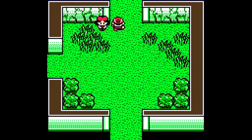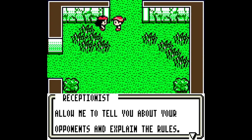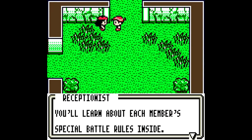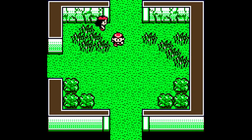You just exposed yourself because this lady was standing here, but never mind. Thank you for visiting — this is Team Great Rocket's Grass Fortress. Allow me to tell you about our opponents and explain the rules. The leader of the Grass Fortress is a man named Parker. In order to fight him, you must first defeat three Great Rocket Fortress members. You'll learn about each member's special battle rules inside. Please enjoy dueling in Team Great Rocket's Grass Fortress. So thanks for watching and I shall see you next time, where we actually take on some of the Grass Fortress members. Take care and goodbye.